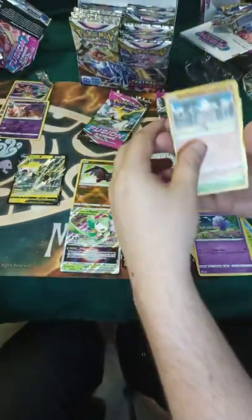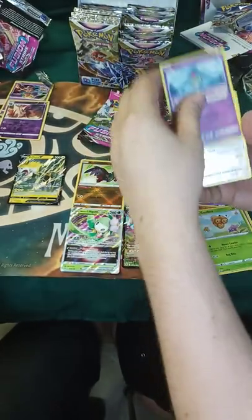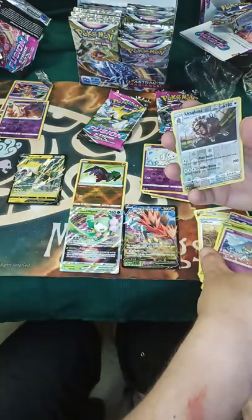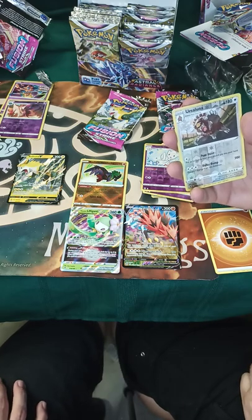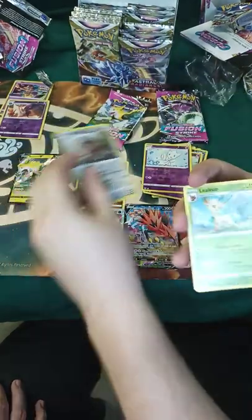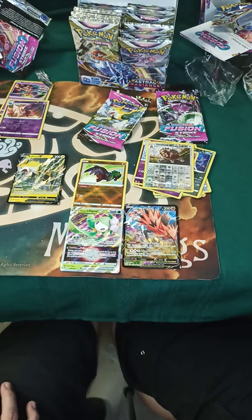Drifloom. Sudaboodle. Combi. Roach. Ooh — they made an evolution for Ursaring? Oh no, it's not an evolution deal. That's interesting. Leafeon. Ooh, got the Glaceon and a Leafeon. I'd love to have an Umbreon because I do not have an Umbreon in my set.